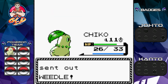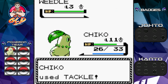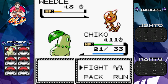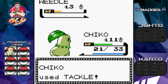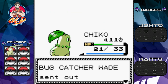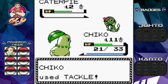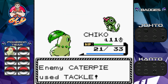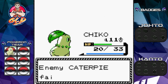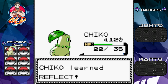And here we have Weedle — this is the Pokémon I was worried about. It has a quadruple effectiveness and we do get hit by a Poison Sting attack, but thankfully we're not poisoned. Tackle attack for the win — say goodbye to Weedle! Caterpillar is next, tackle attack nearly defeats it, and finishing it off with another tackle. Level 12, and Chico has learned Reflect, which is a very good defensive move.